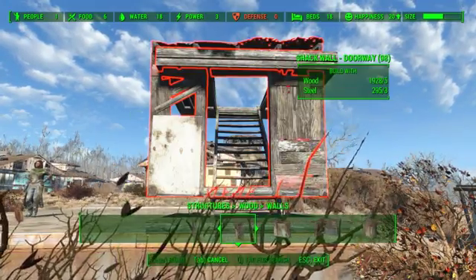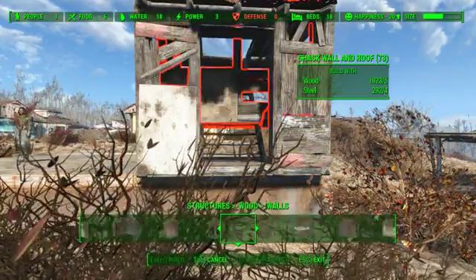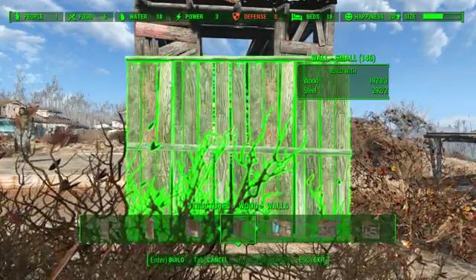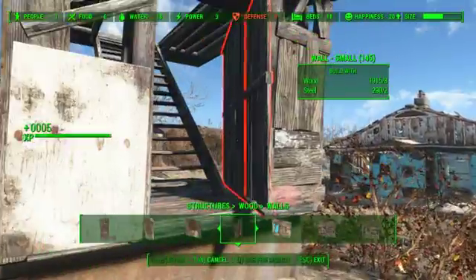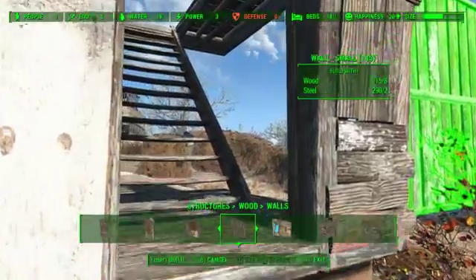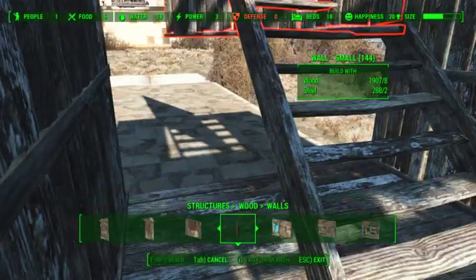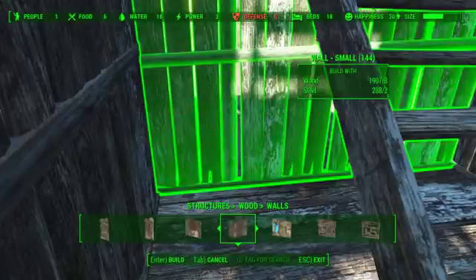Under walls, I'm going to get that to snap in the front there. And then I'm just going to go to one of my go-to walls — the small wall here. I'm going to put that on each side. And get the snap — there we go.